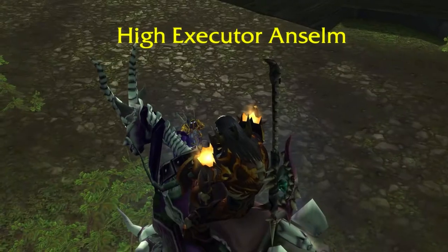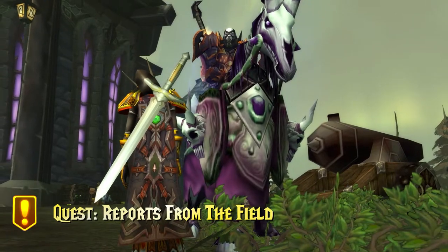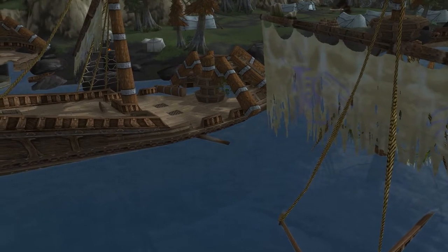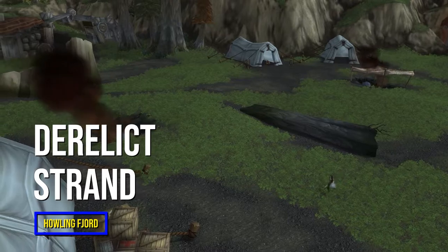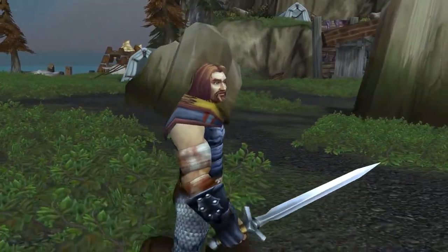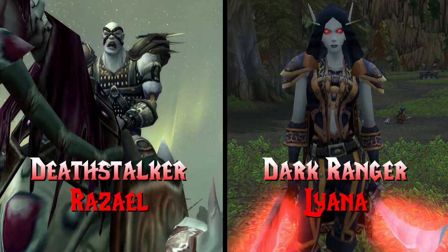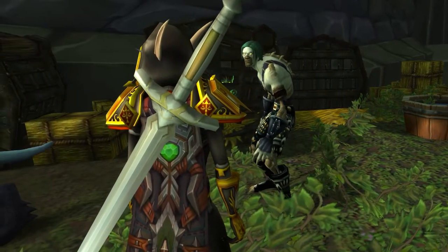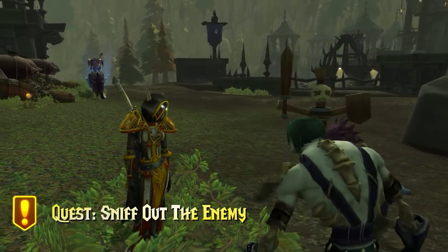You speak with High Executor Anselm, who says that what you've done out there means he can trust you, so he's got more work for you. Anselm says their mission is to destroy Arthas, and the Alliance is more of a secondary objective. They've managed to destroy the easternmost fleet, but survivors have barricaded themselves on the Derelict Strand to the south. He wants you to speak with Dark Ranger Lyanna and Deathstalker Razzell to report on the situation. Back at Pontius, he's happy the hound got some crow's meat. Now that the dog is fed, Pontius says you can use the leash near the cage and take the dog out to look for clues about a possible enemy scout.